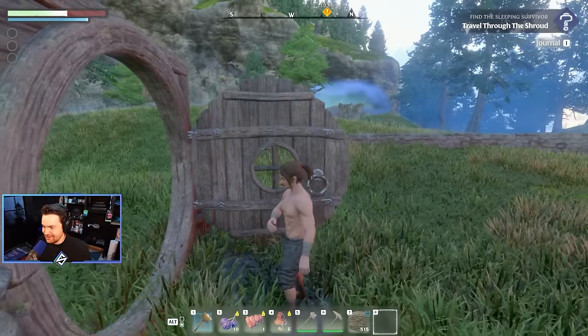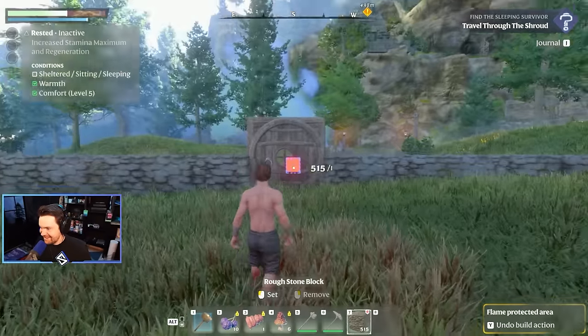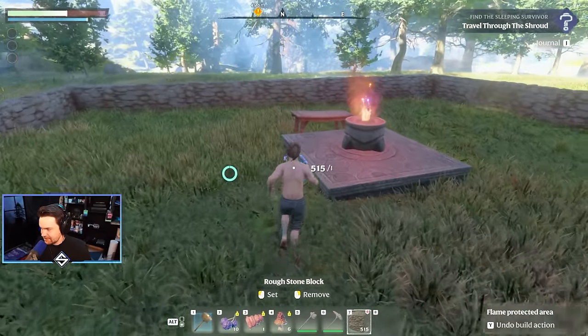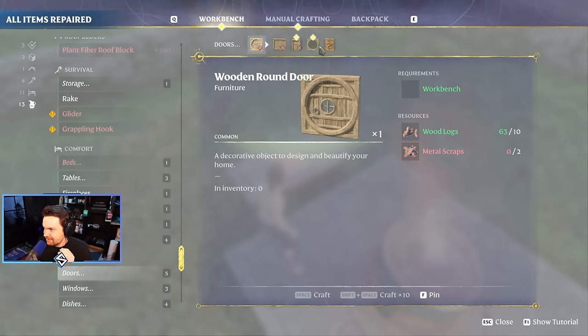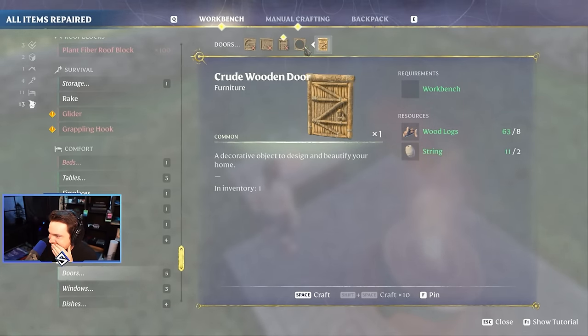I should have built this into the ground. I want to build a hobbit sanctuary! Oh, that's sick. I want to see what other doors we can do. We have just the round window frame — my place is going to look so cool.